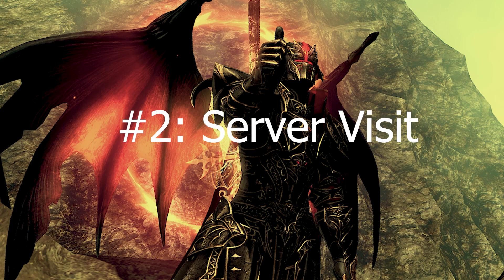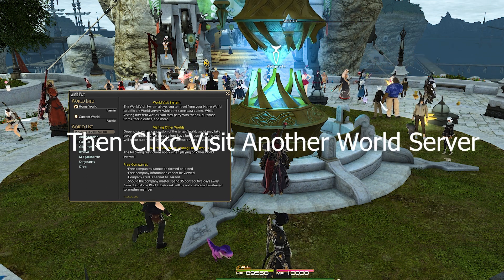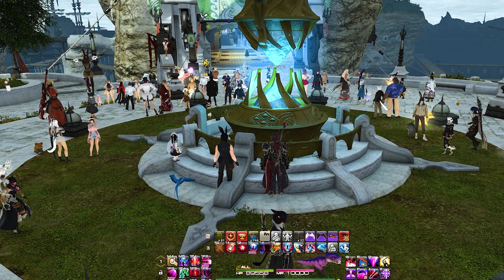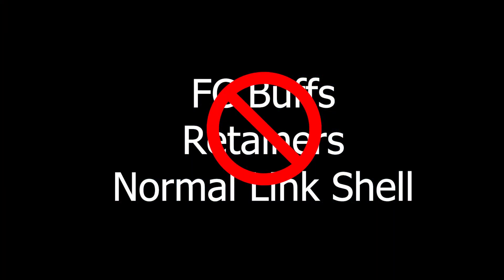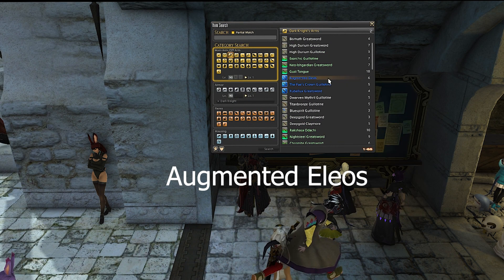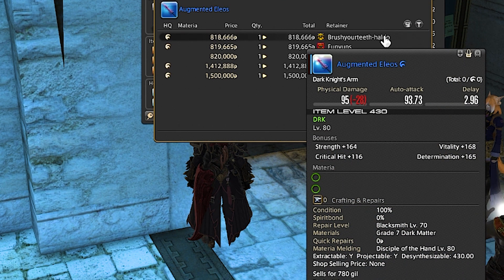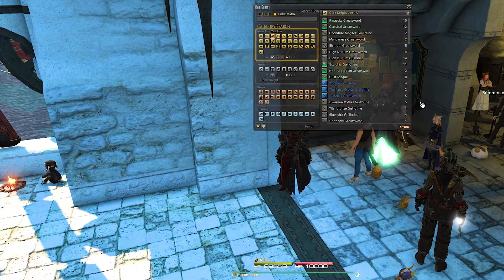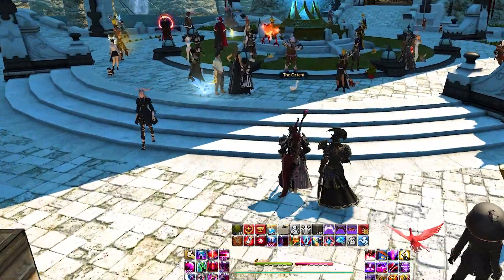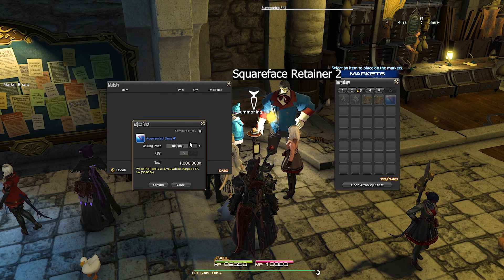Moving on to number two: data center transfer. To do that, go to an aetheryte in a main city, click on it, and transfer to whatever data center you want. While it seems limited — your FC buff, retainers, and normal linkshell won't work — it is actually insanely overpowered for buying and selling on the market board. For example, an augmented Hades weapon may sell for one price on your server but only half that on another server at the exact same time. While you cannot sell on another server, you can buy items there and transfer back with them.